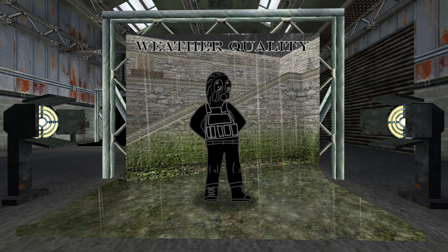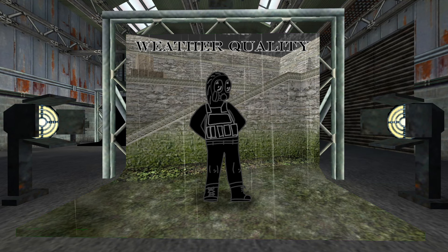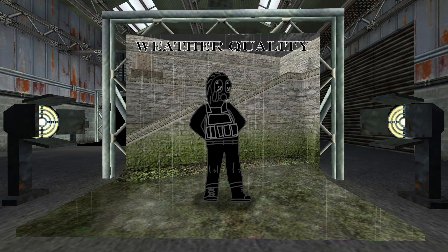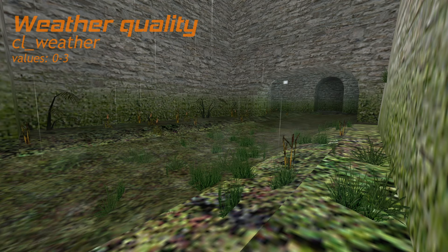You might know the command cl_weather if you ever needed to disable rain or snow to squeeze some extra FPS, but did you know that it can go up to values of 3? As you can see here, with an increasing value, the rain gets heavier and the mist on the ground gets thicker.